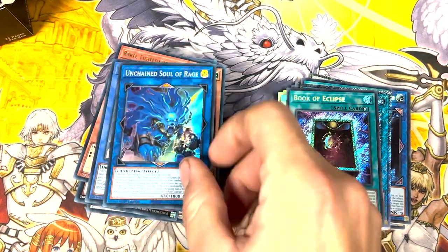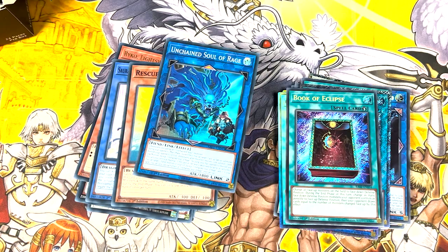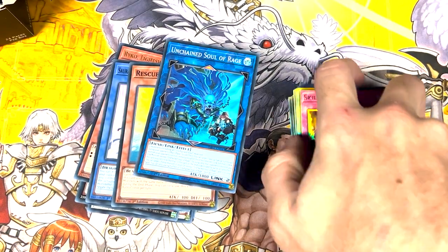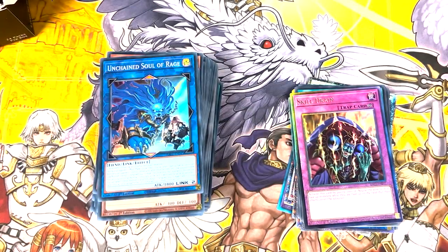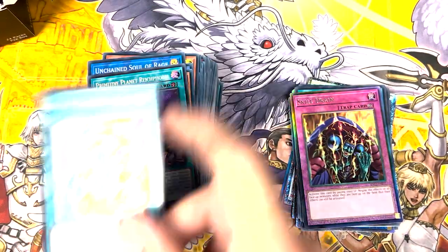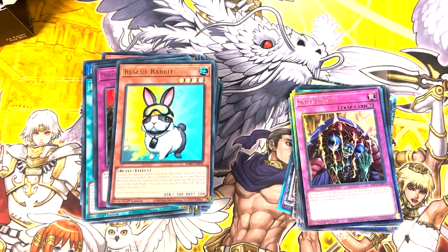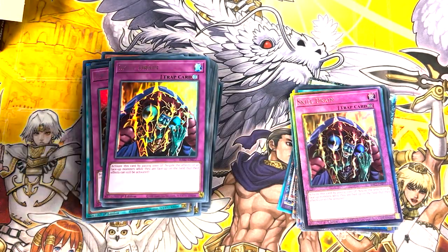Rescue Rabbit. A Super Unchained Soul of Rage — that will be one for Jake. No. We have Ulti Skill Drain, that one's for the deck. Not the most impressive Ulti, but it is what it is. A Rycophobia, a Secret Rare Bingo Machine Go, Ultra Anti-Spell, Rescue Rabbit, and another Skill Drain in the same set. Do they know I play Runic Stunt?